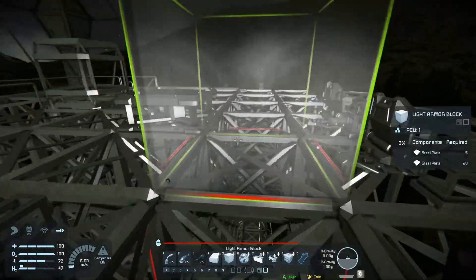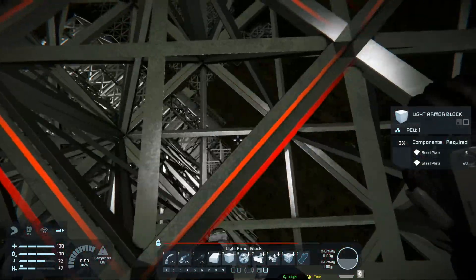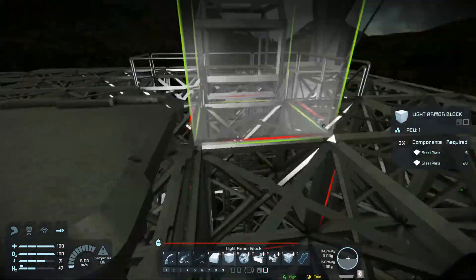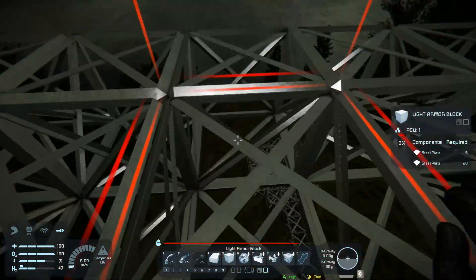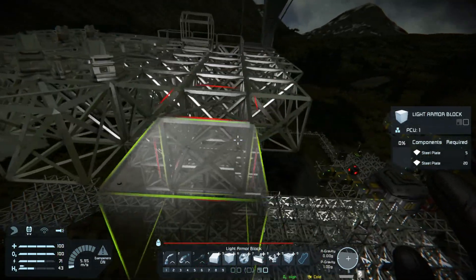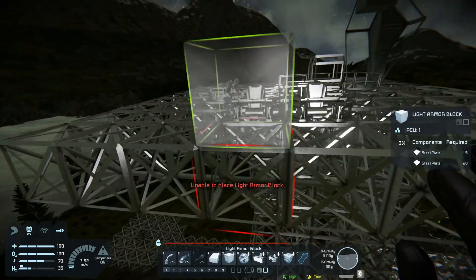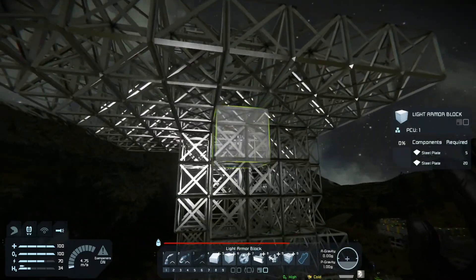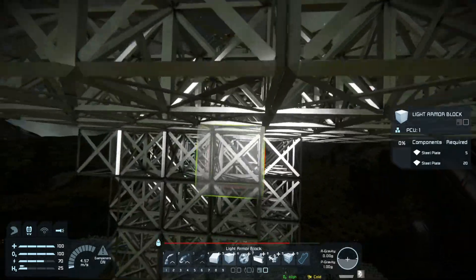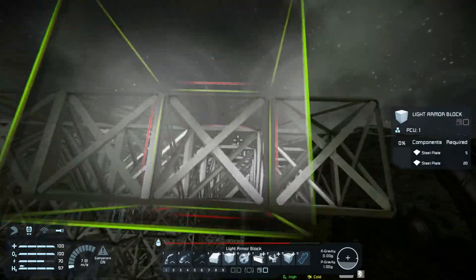So it overhangs three blocks that way. And it overhangs two blocks that way and three blocks that way. So if we did another one we'd have to make this... give it some sort of structure so it didn't just look like a pancake out on the tower.